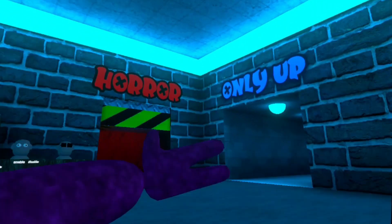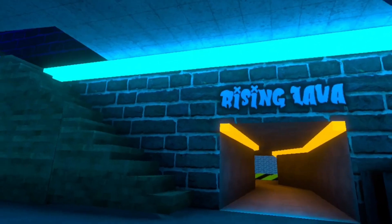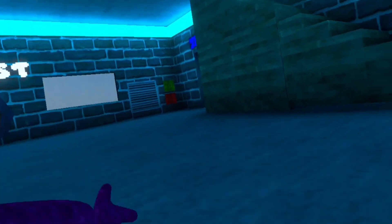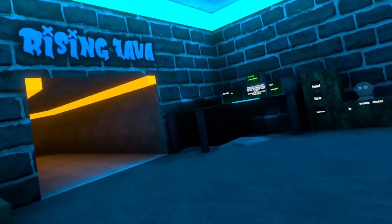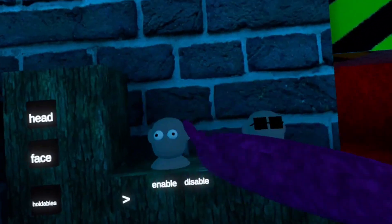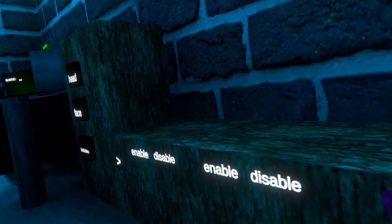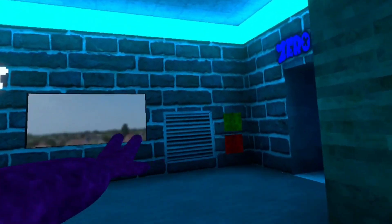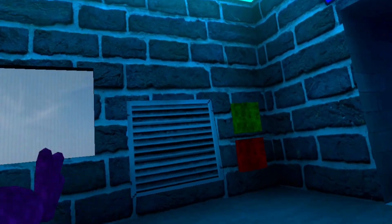Let me show you how I actually got it. This is V-tag. We got only a poor, rising lava, shop, and forest. We got a computer and cosmetics, which there's not that many, but they're there. And this right here is the mod vent, but we'll get to that one last.